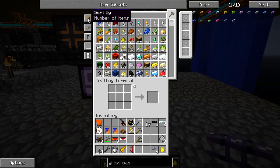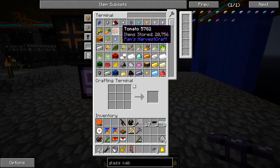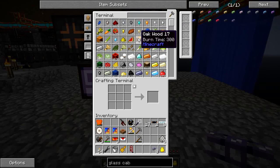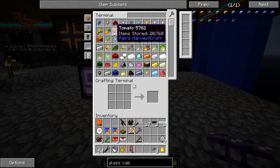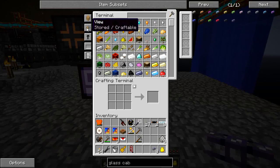Let's sort by number of items descending. Right now I can see I have quite a bit of nuggets thanks to the compacting drawers, 42,000 redstone which is just ridiculous, 9,000 oak wood, and some foodstuffs including 22,000 wheat. So yeah, that's working pretty well.